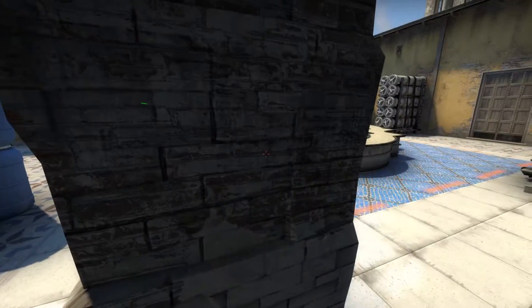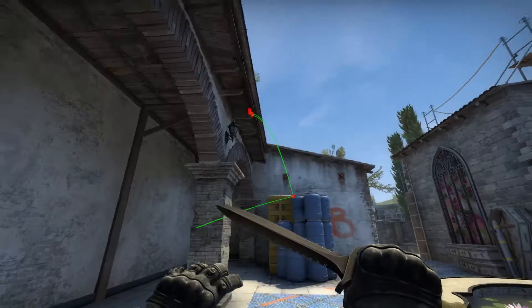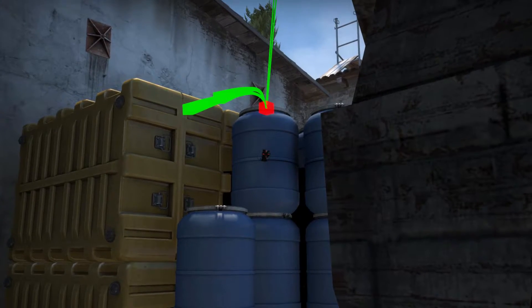Everywhere back here is getting well flashed in this direction too, so I can peek either way if I want. It doesn't take a long time to line it up — nice and easy. First, I come up against this pillar; it doesn't have to be perfect. You can see how fast I'm lining up.